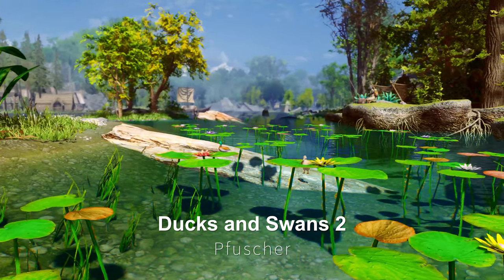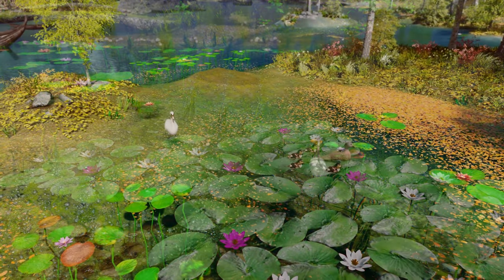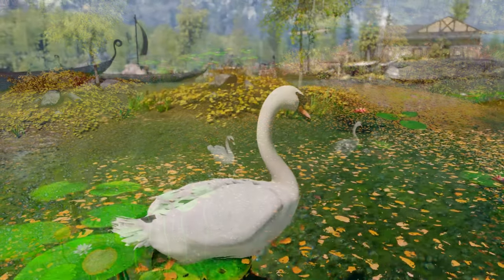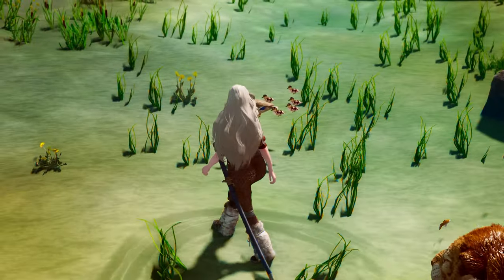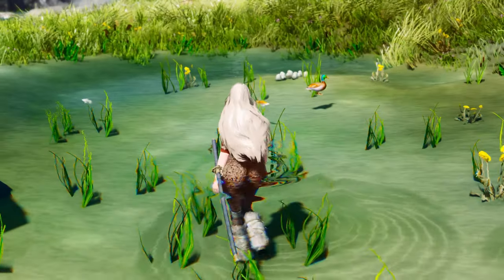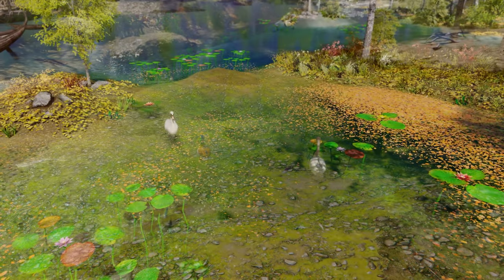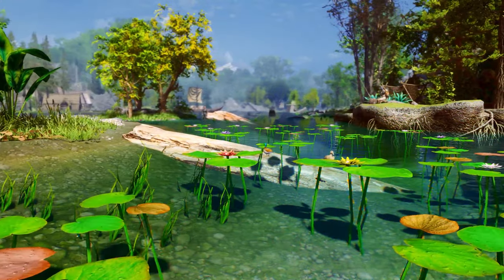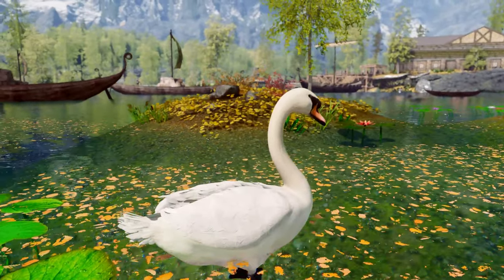Next up is Ducks and Swans 2. This mod adds ducks and swans to the lakes and ponds of Skyrim. It is an improved version of the original Ducks and Swans mod created by Tamira, featuring new models and textures to bring cuter ducks and swans into the game. The ducks and swans move across the water with animations that make them look like real animals, and they also make their respective sounds, enhancing the atmosphere as players walk around the lakes. I think it's a pretty cool mod, but it hasn't been used by many players. That's why I wanted to introduce it to you, and I also plan to use this mod to enhance the lakes and ponds in my Skyrim game.